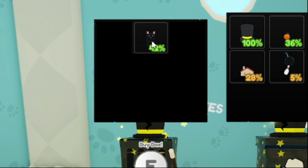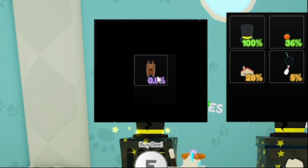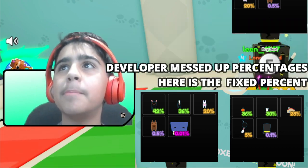You've got a shark, a cat, I think that's a hamster, a bunny, and then a capybara. It's a shame that we haven't got a really rare pet, because all of these pets are going to be really easy to get.